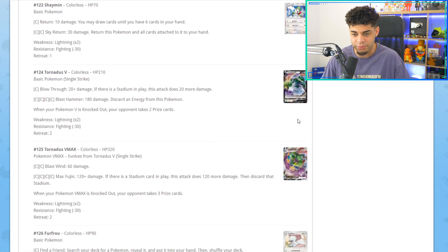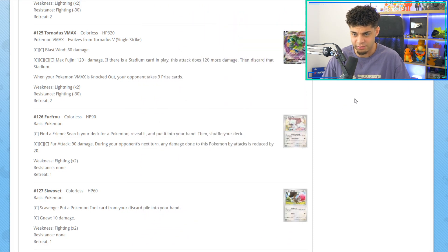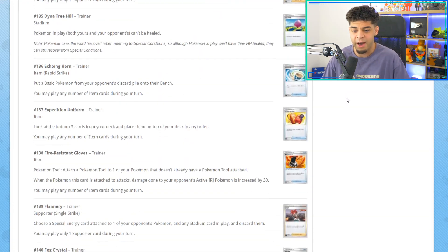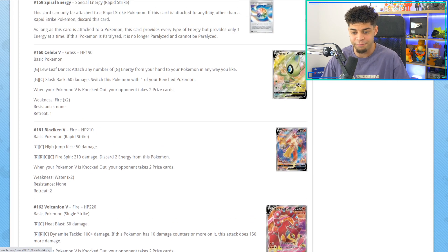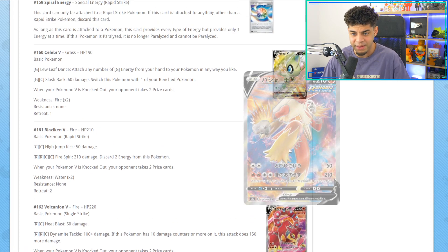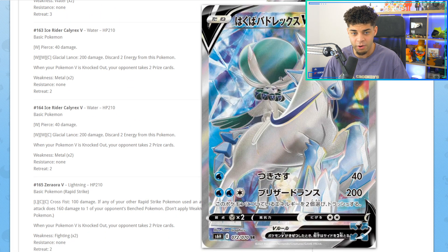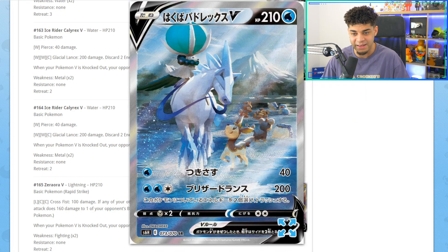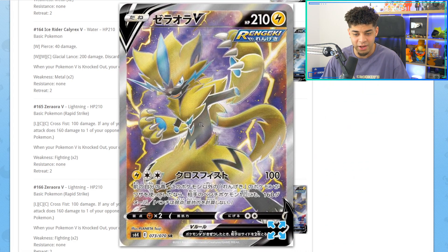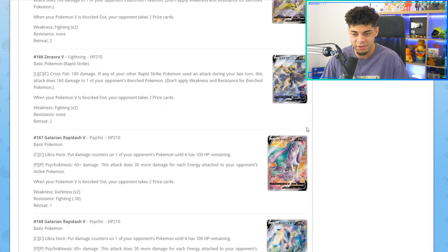Now let's look at the rare cards — the secret rares and alternate arts. There are so many in this set. Here are the full arts. Here is the Blaziken full art — I think this card is stunning, I absolutely want to collect that. We have the full art Ice Rider Calyrex, and also the alternate art, just chilling on an ice lake, which looks insane. The Zeraora full art looks amazing. Here is the alternate artwork — honestly it looks like a shot from a film, really sick.